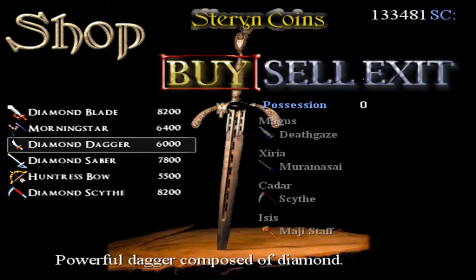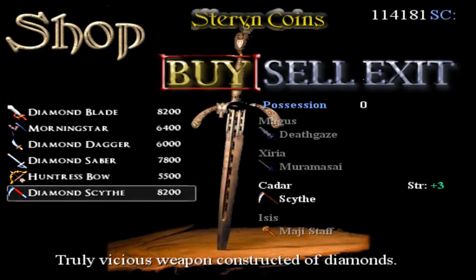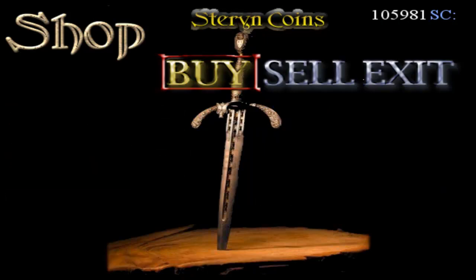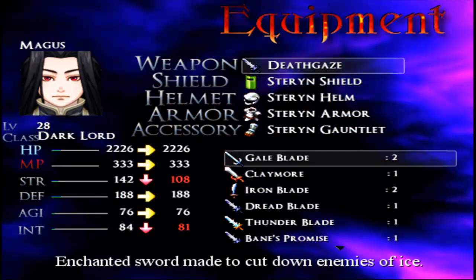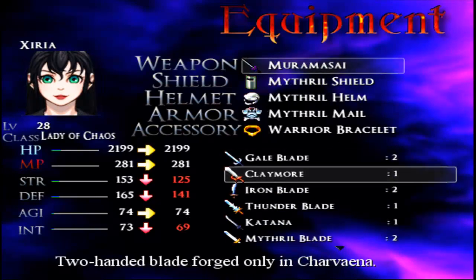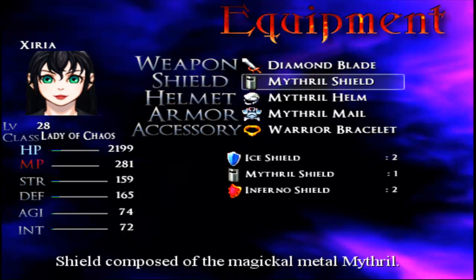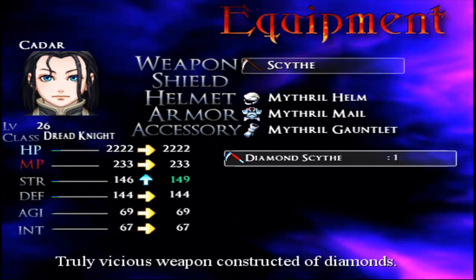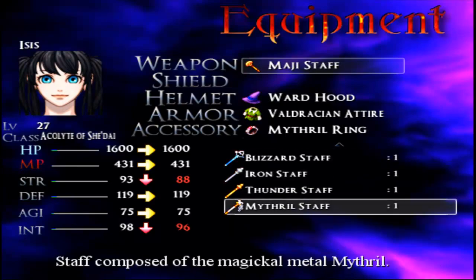I'm taking into account the characters that aren't in my party right now, so maybe I need one of those. And Kadara can use a Diamond Scythe. Alright, let's go ahead and equip some of this stuff. That's a little bit better. Powerfully built sword that cleaves enemies easily - I don't know how true that is, but whatever. And did I get a better staff for Isis? No, I guess not.